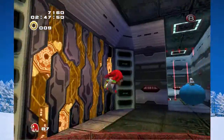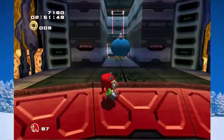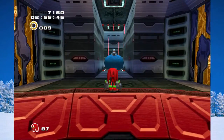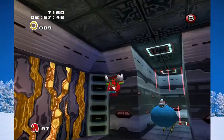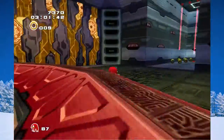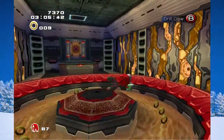Hello, Wakanator007 here, and I'm going to be showing you a consistent clip-out method in the knuckles section of Cannon's Core. So first of all, you're going to locate this guy here, because that's the side of the wall, the side of the area that you want to be on.